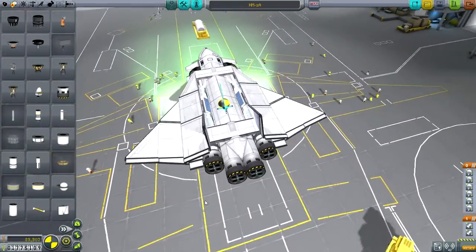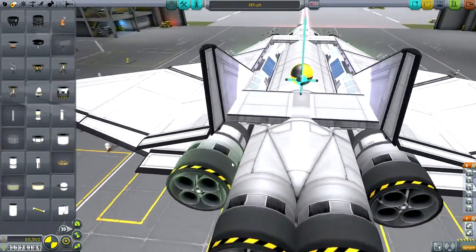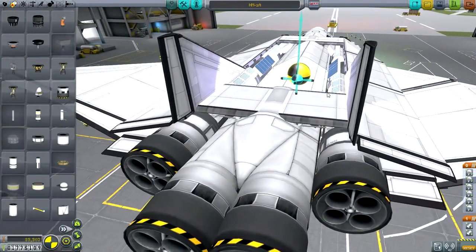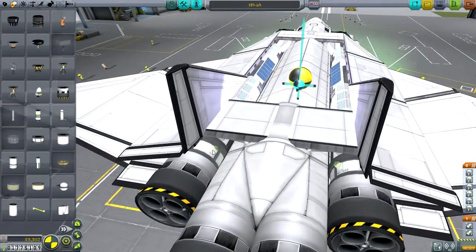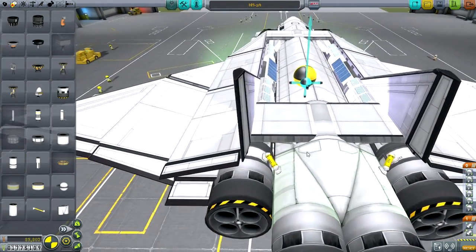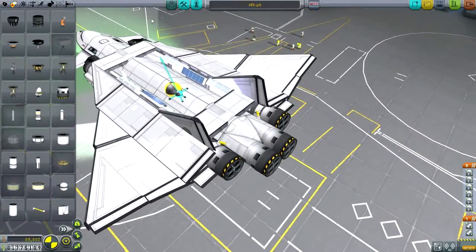It's safer, in theory, with four Rapiers rather than two, but if we can't get off the ground, we can't get off the ground. I've only got liquid fuel down the center here, so I'm going to have to actually feed some fuel in from the outside in if we're going to go to rocket mode on all four. And so that's good. If you're going to have four Rapiers, you might as well.